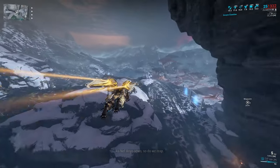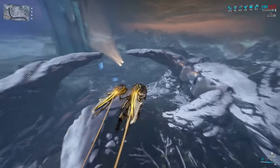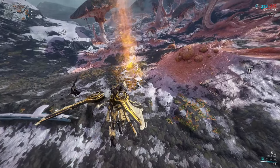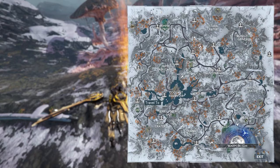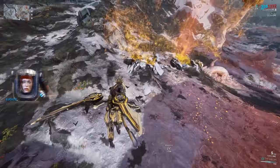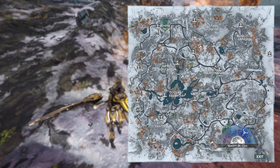Fractures can spawn anywhere on the map and they look like earth lava eruptions, so you can't miss them when you see them. After you find the fracture, you need to bring the canisters. It's important to know that once you put one canister in, the defense mission will start and there is a limited amount of time for you to put the rest of the canisters before you won't be allowed to do that anymore. So you need to do this quickly in one go.